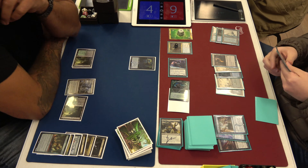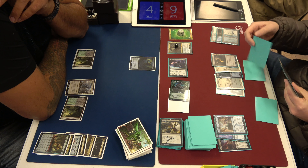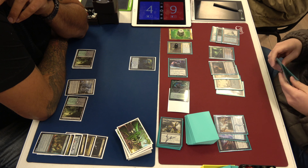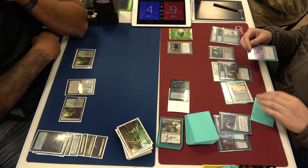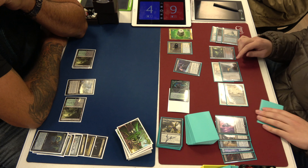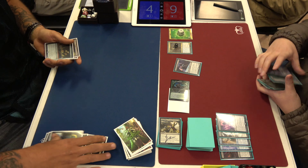It's just a main phase Dig. I don't know what I'm looking for right now. Dig Through Time is the most busted card ever. It's pretty good, especially in a reactive deck because you can just find whatever you need. He has Henny's Expertise — we'll get back the Glint-Sleeve Siphoner here.